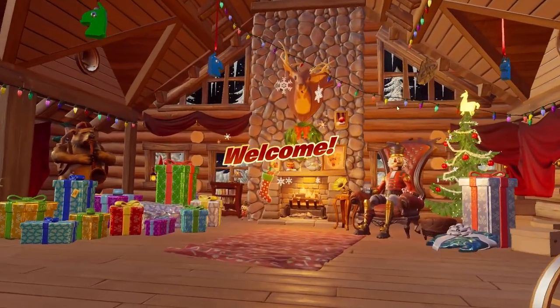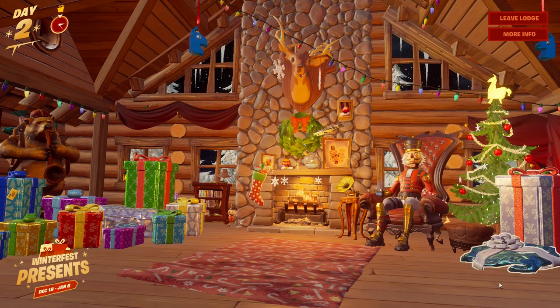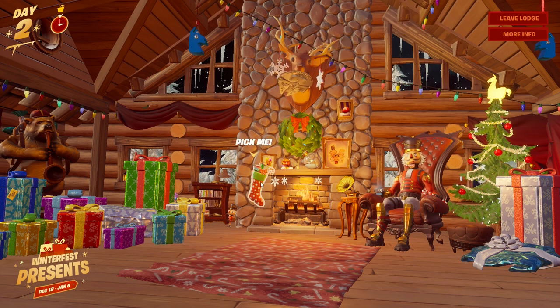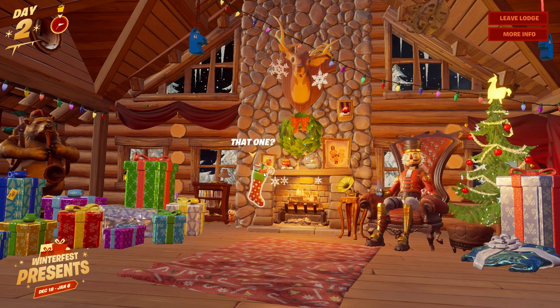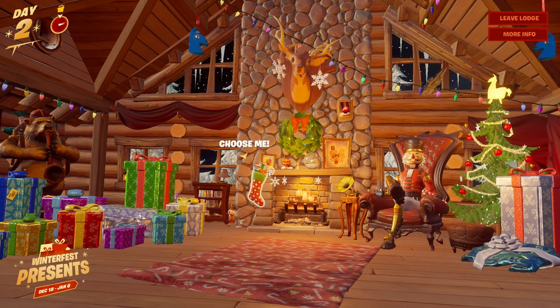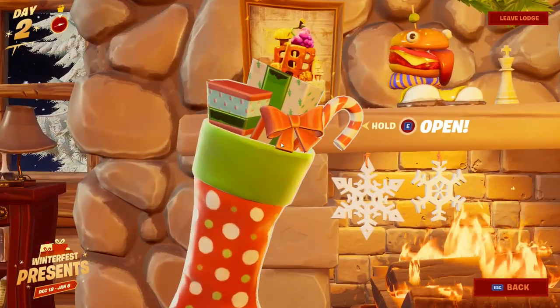On the bottom right it's going to say 'Visit Lodge.' As soon as you visit the lodge, you're going to enter this place right here and it's going to say welcome. After that, what you want to do is go right to the fireplace — right in front of you there's a stocking right there. Whenever you put your mouse on it, it's a stocking filled with candy cane.